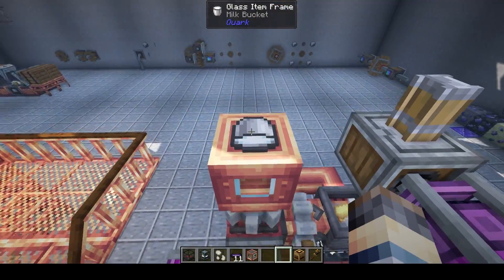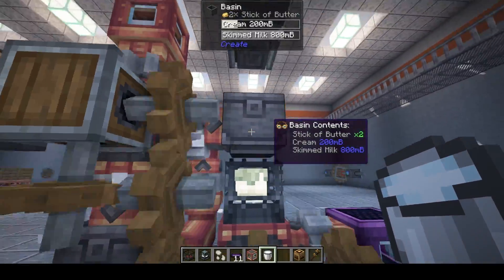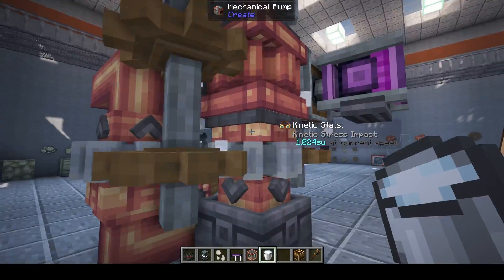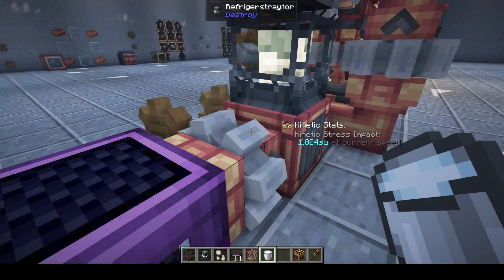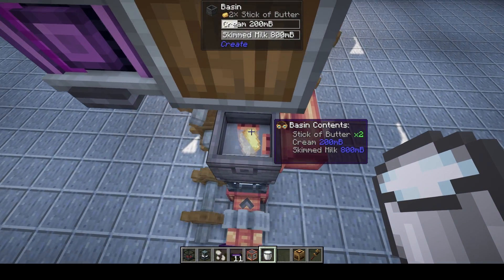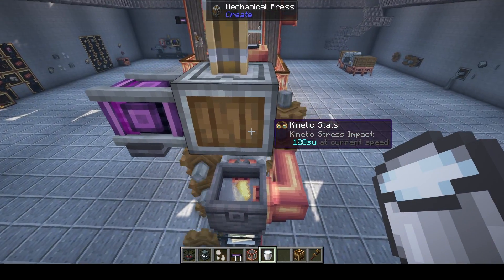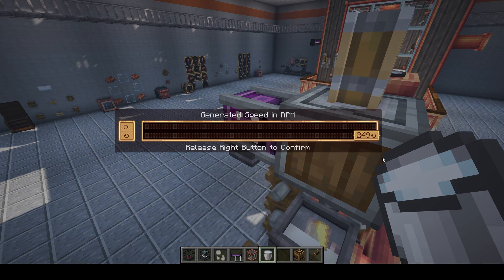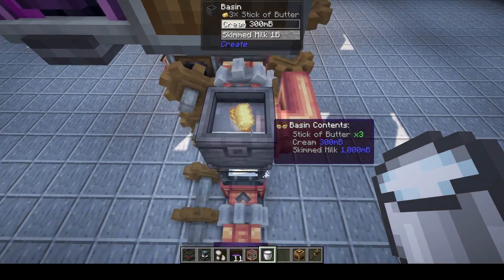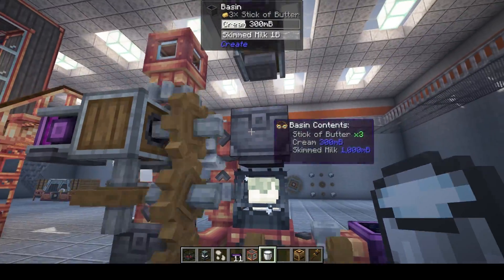For example, we can actually use milk for this. If I dump a couple buckets of milk in there, it's going to separate out into skim milk and cream. I actually have it bringing the cream up here to our refrigerator setup. If I put cream and skim milk in the basin and power it with the refrigerator — which is pumping in ammonia as the coolant — it'll actually combine the cream and skim milk back together and create butter.